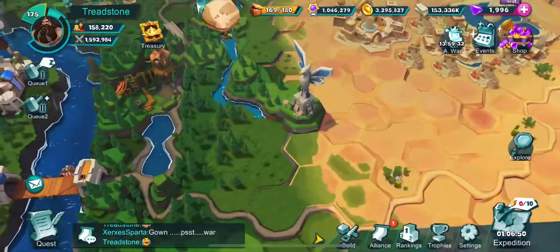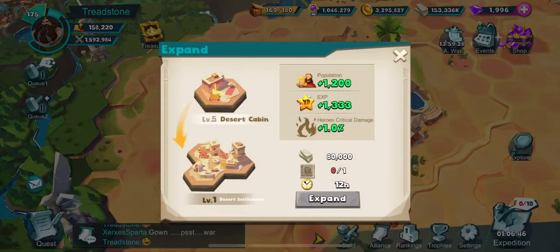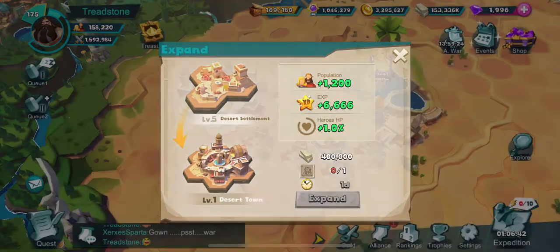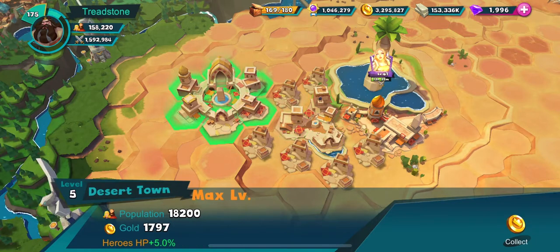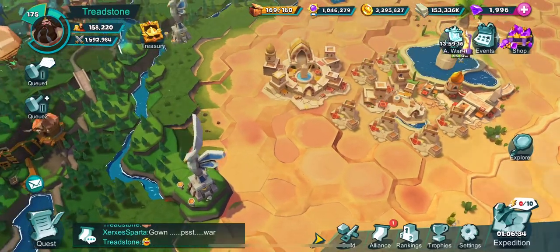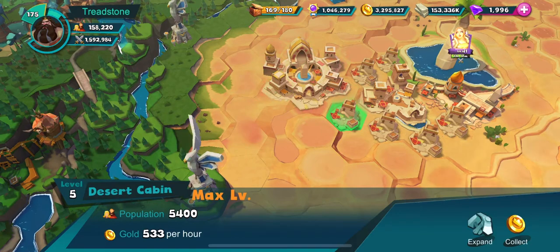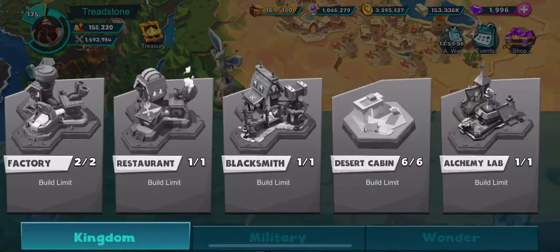It's the same in the desert settlement. So you go from desert cabin, you expand that out to a desert settlement. When you click on it, you'll see hero critical damage up 5%, and then hero hit point 5% once you get to the town. Once you go from settlement to town, you can go back and upgrade another cabin to a settlement, and then it allows you to build another cabin because you're allowed to have six cabins.